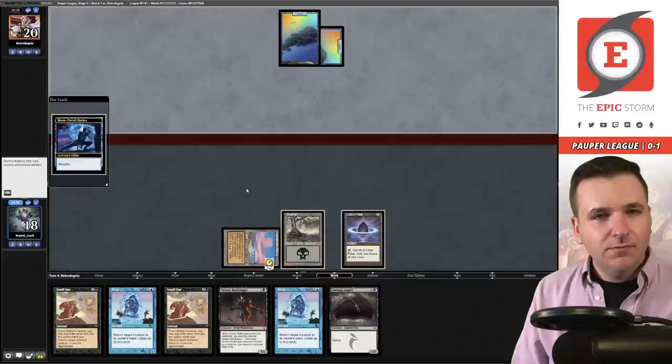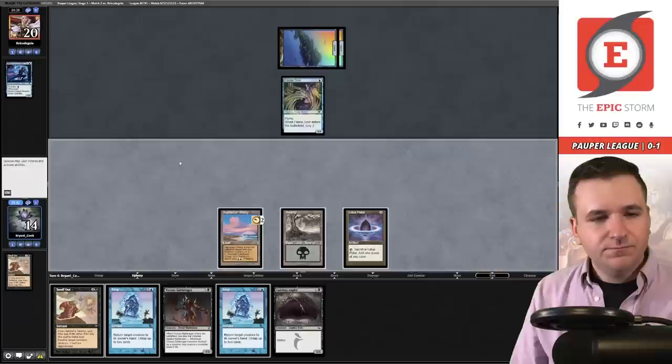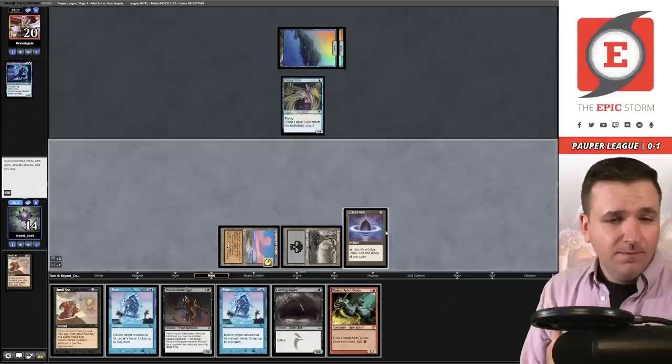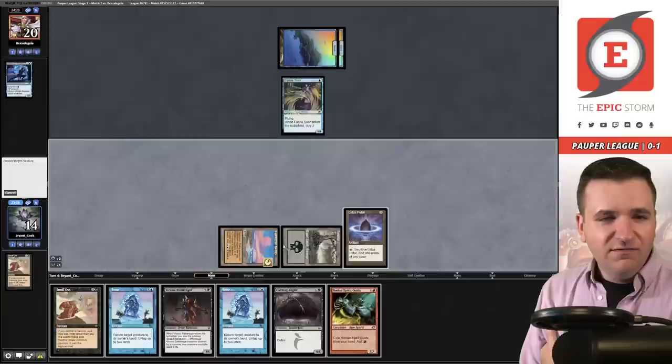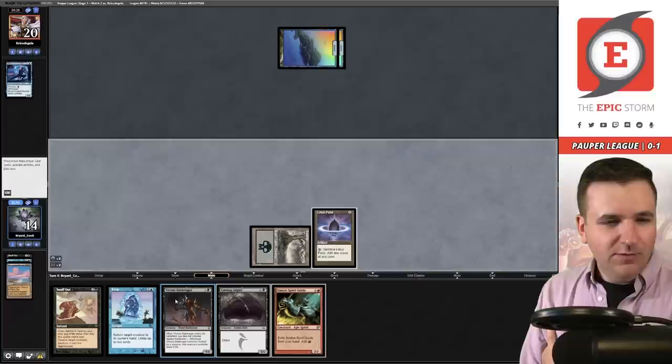Ninja Jitsu — I'm going to Snuff that out. Another Fairy Seer. So I'm wondering if I can play the Battle Rager this turn. I would Snap this, untap these two lands, tap again for mana — three, four cards in graveyard, but I'd have a bunch of extra mana. I guess it's pretty free to just untap here. No, that definitely did not work. I could have figured that one out.